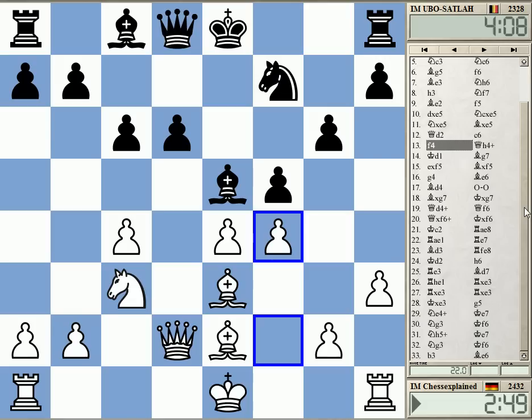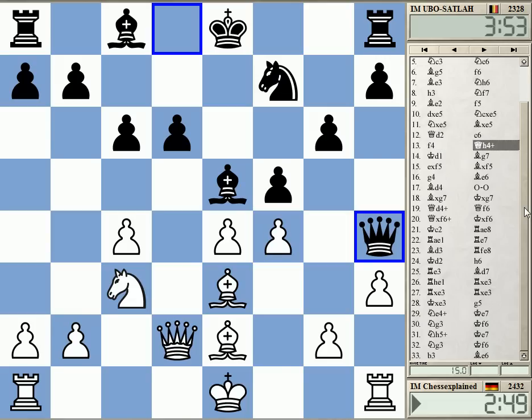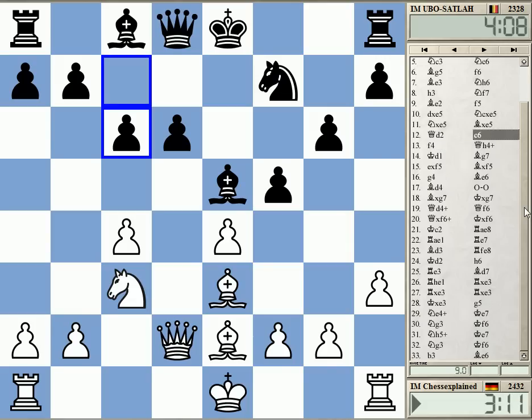The problem was that I simply didn't see queen h4 check. Otherwise I think white has a very comfortable position — I can just castle, for example, and he's got a weakness on h6. It's not so easy for him to get a decent position out of this. Okay, thanks for watching.